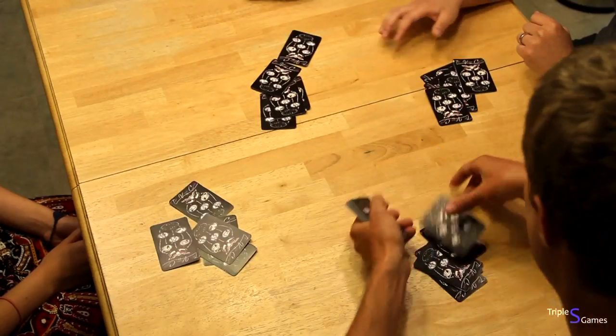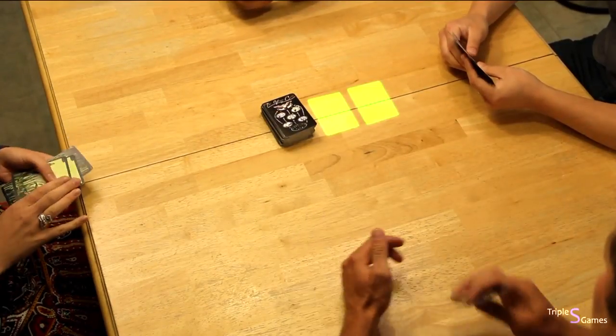To take cards, you play herbivores or predators on piles. Set up: deal five cards to each player. There are three piles where players can play cards. Pick a player to go first.